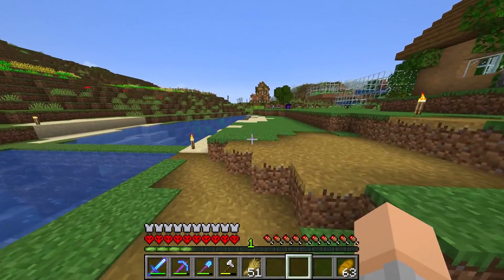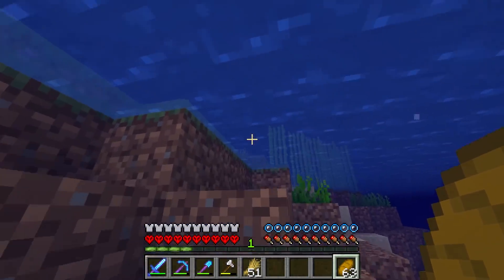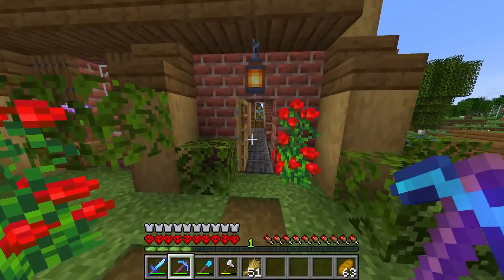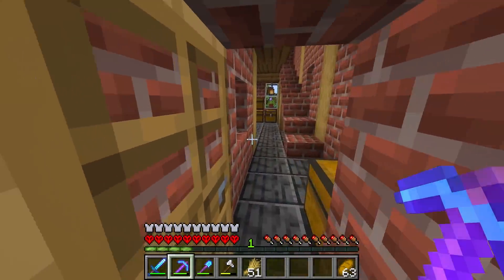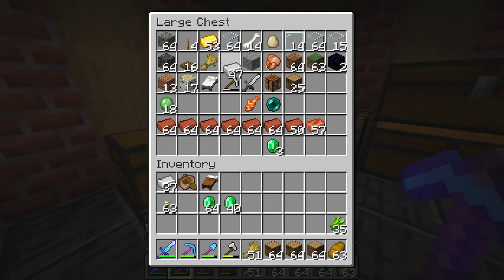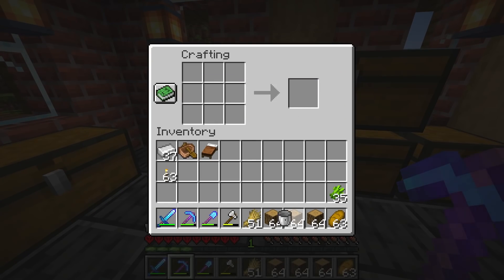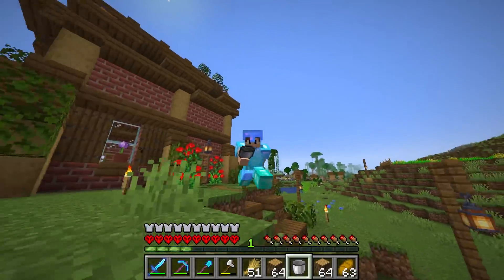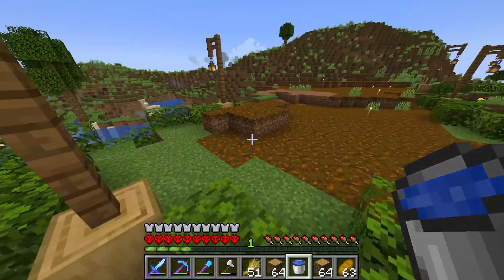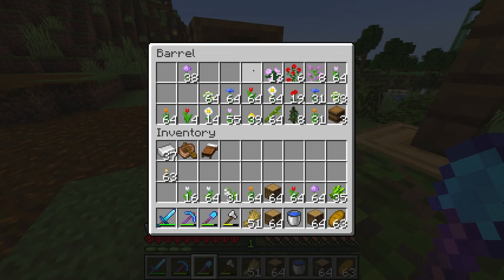I'm probably gonna do some grinding in between episodes to get ourselves a bit more XP. Hopefully by the next episode we'll be eating golden carrots because I'm tired of bread. Now guys, I think it's time to get started on this little garden. I'm gonna grab a little bit of oak wood and also some iron so I can make a bucket — I think I lost mine, which is not good because buckets are really useful in hardcore Minecraft. I might want to add a pond into the garden. I'll start off by grabbing some of the plants I collected — we've got a lot of different types of flowers, like a lot.